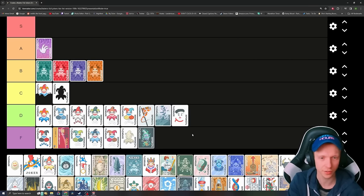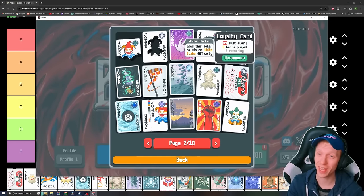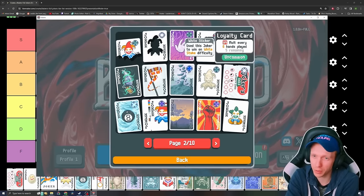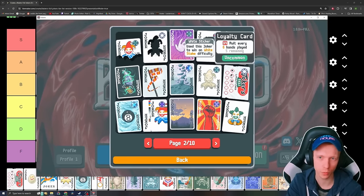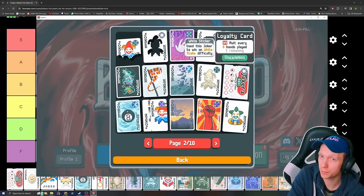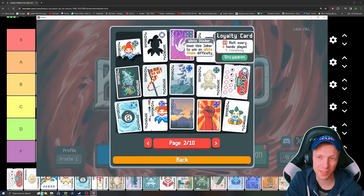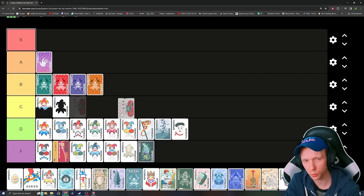Loyalty Card — times 4 multiplier every six hands played. It's weak slash okay. It has some places where it's okay — Burglar is a good one for it. If you're playing a lot of low cards you can probably guarantee this pretty easily, and if you have a crazy number of hands you can do it every single blind. Even then it's pretty weak overall, but not as bad as many others. I think it's worthy of low C tier because it could help you in those last few Antes.